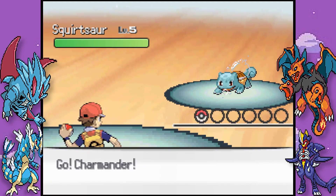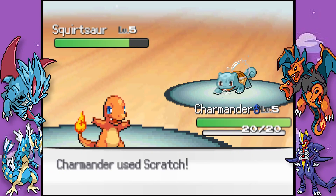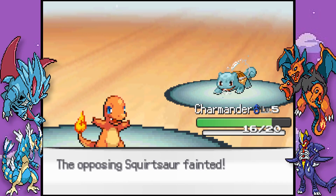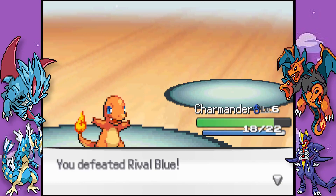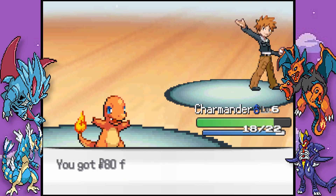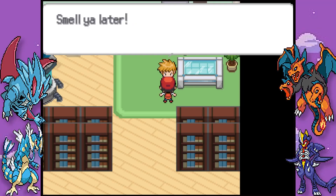We've got a speed up button as well. Blue sends out a Squirtle-Saw fusion. We'll just keep scratching - always works in the original games. We've got a crit as well, perfect! Blue can't believe it - how can his fused Pokemon lose? Anyway, he's off to collect gym badges. Smell you later.